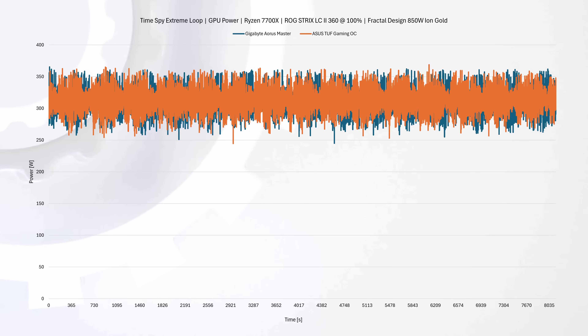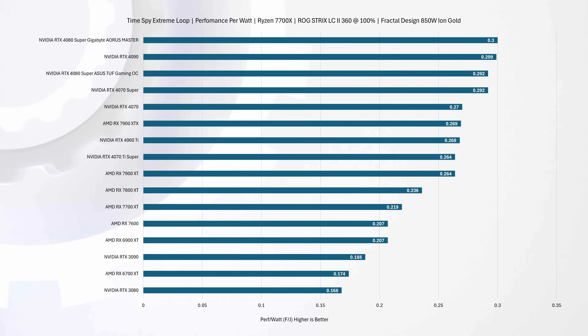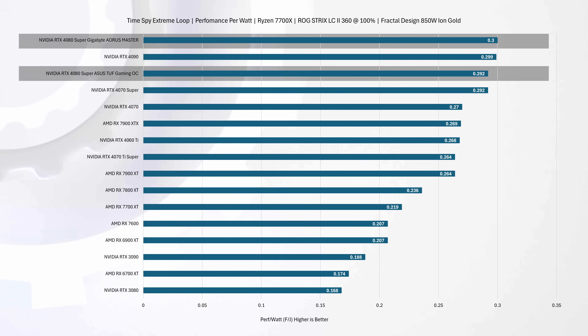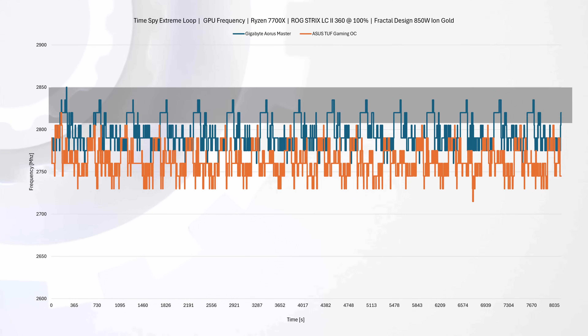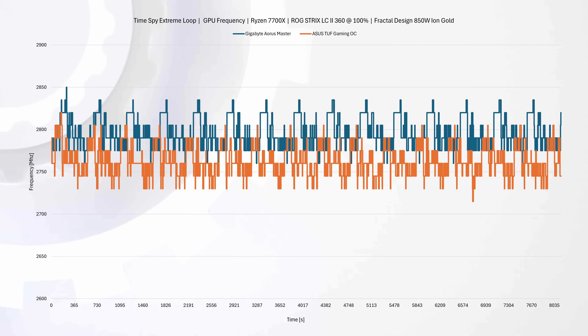Now let's do a deeper dive under the hood with synthetic benchmarks. We ran these cards through 3DMark TimeSpy Extreme loop and tracked metrics using Nvidia PCAT. Based on the graph, both cards have very similar power metrics. Comparing power usage against frame rate, both cards head right to the top, and Gigabyte actually delivers slightly better performance per watt — making it our most power-efficient card to date. When it comes to frequency, the Aorus Master holds slightly higher frequency across the board, which explains why it scored so well in the efficiency score.